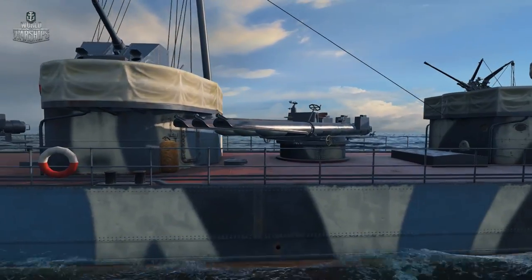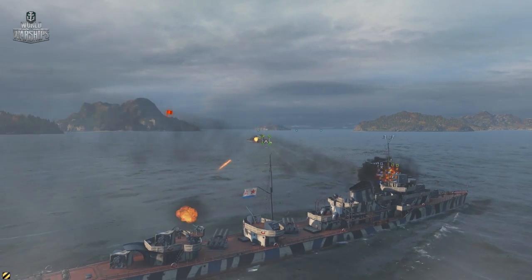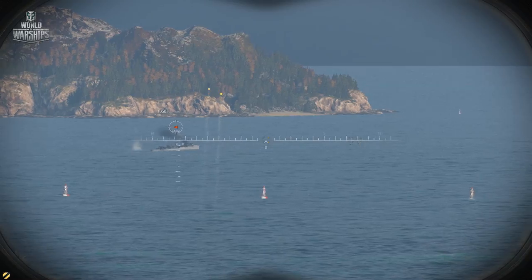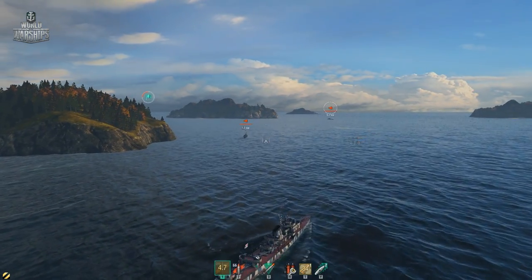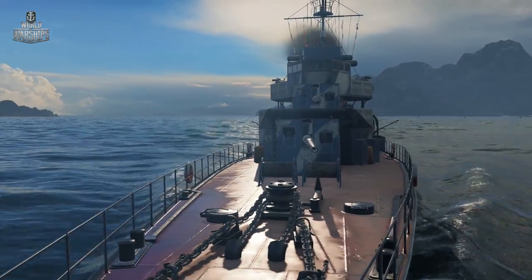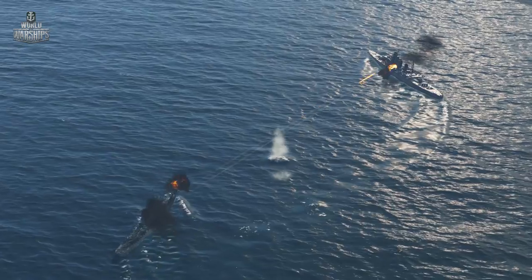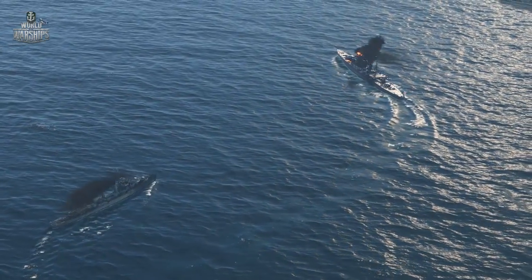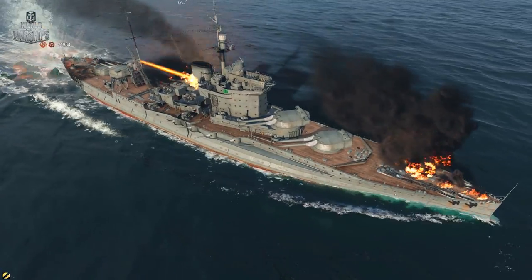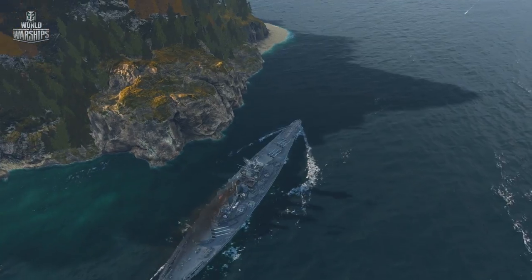Destroyers: your key armament is definitely torpedoes. Nevertheless, the main battery is rather effective against enemy destroyers. In this case, you should select AP shells at long ranges, and switch to HE rounds at short distance. Though destroyers have small caliber guns, an AP shell fired at short range can still go through the enemy. HE shells are relatively effective against cruisers and battleships — of course, they are unable to penetrate a ship's Citadel, but a hundred hits to all auxiliary compartments will knock out even the largest ship.